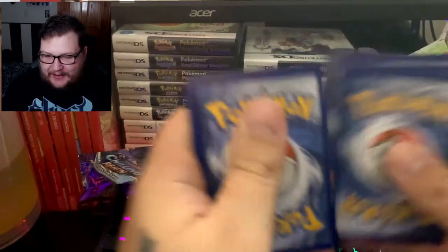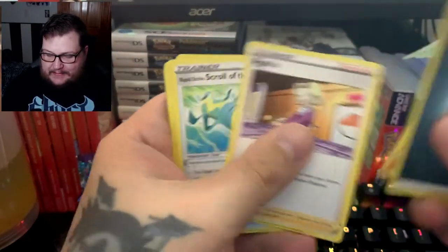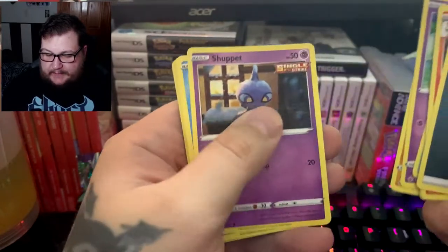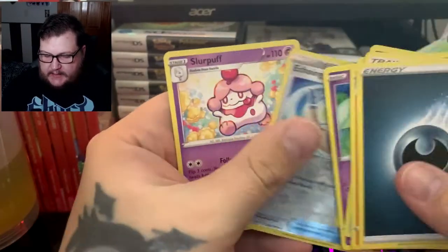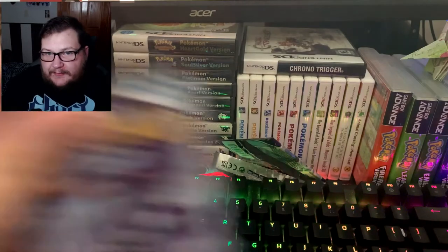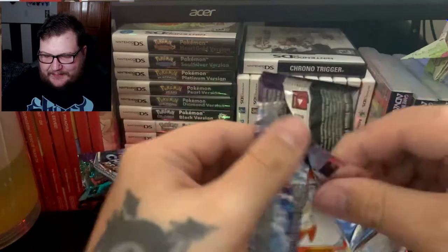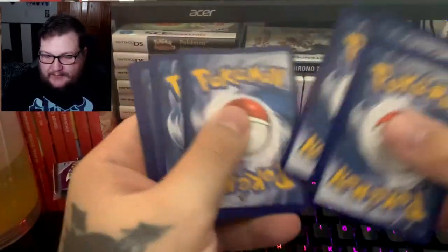Pack two: we got Regirock, Agatha, Scroll of the Skies, Hattena, Rockruff, Shuppet, Castform, Gastly — which I love — Echoing Horn, and Slurpuff. You guys know I'm awful at pronouncing some of the Pokemon names, so don't give me too much hell. We got a white code card though — maybe something good.